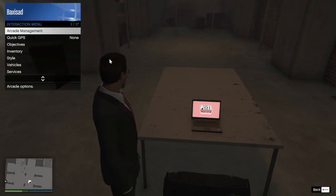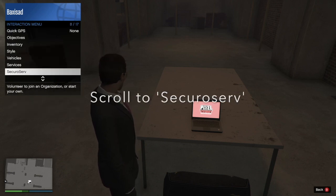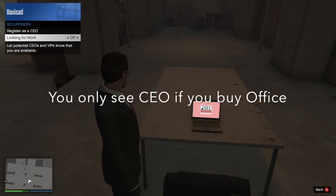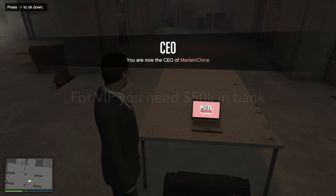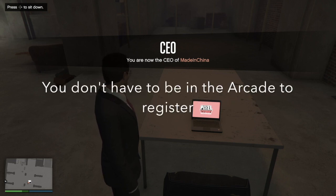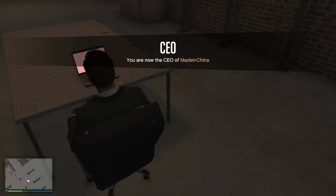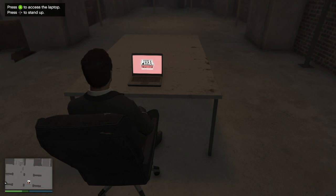You have to register as a VIP, CEO, or President. In the interaction menu, scroll down to SecureServ and click on it. You might see CEO, President, or VIP — you'll only see CEO if you bought the office. For VIP, you need to have $50k in the bank.